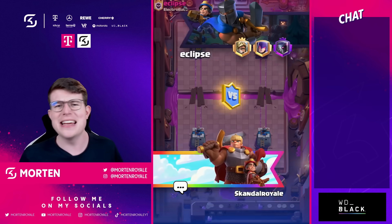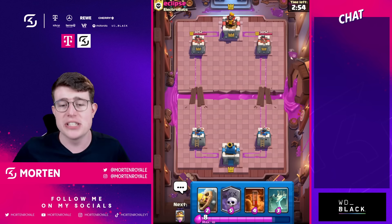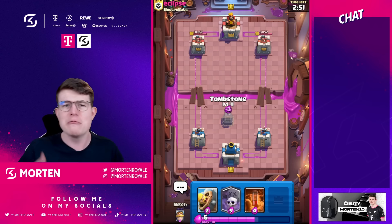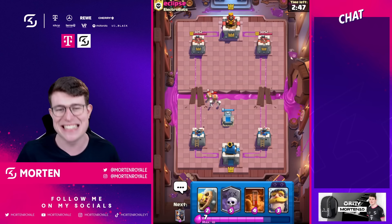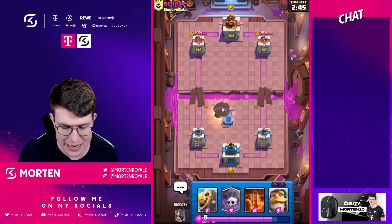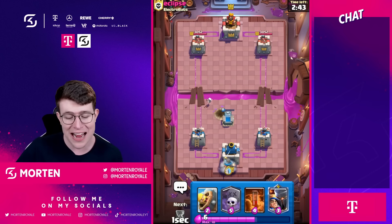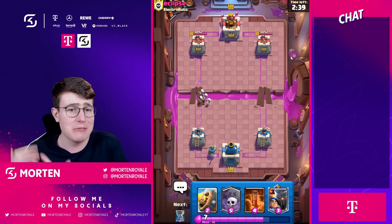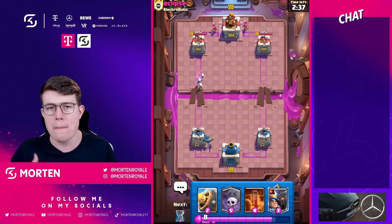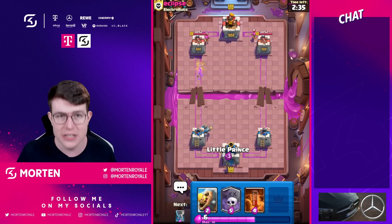Now we're going to the gameplay and some decks and meta changes. Little Prince just got an emergency nerf, so people are wondering which deck they should play. Is the meta really changing? I'm going to tell you — Little Prince is still one of the top three cards most likely in the game. I would personally say Evo Knight and also Evo Archers are better than Little Prince. It mostly struggles now against beatdown decks. So if you're a beatdown lover, you should really continue to play beatdown.